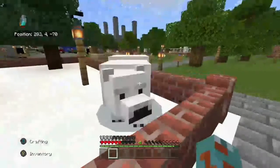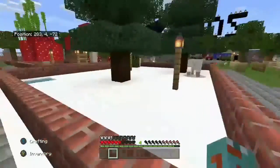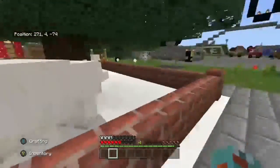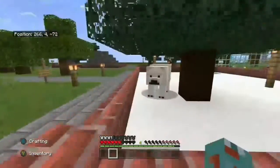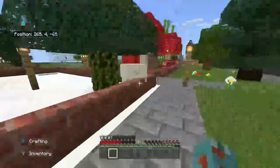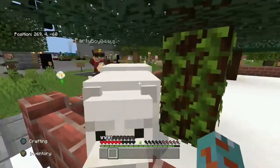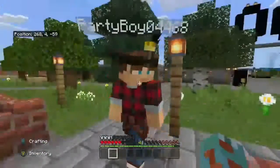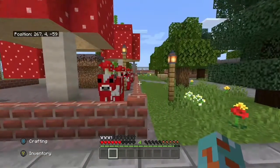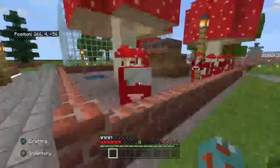Here you've got the polar bears. If I attack one it's going to attack me — it's what you'd call a neutral mob. It doesn't want to kill you unless you try to provoke it, or if it has a baby. If it has a baby it actually attacks you when you go near it.